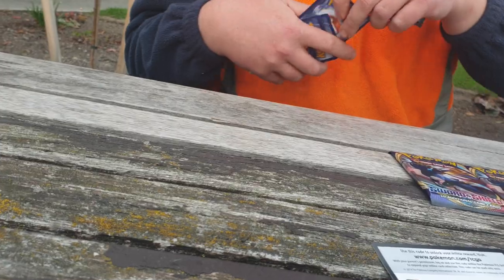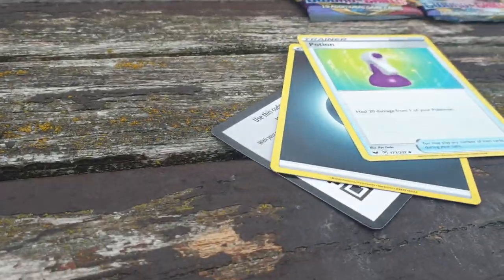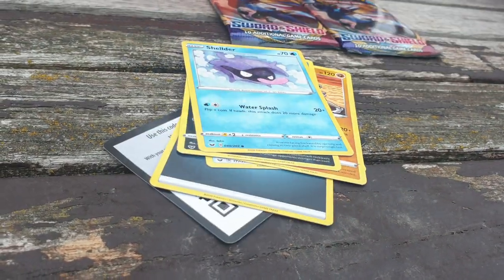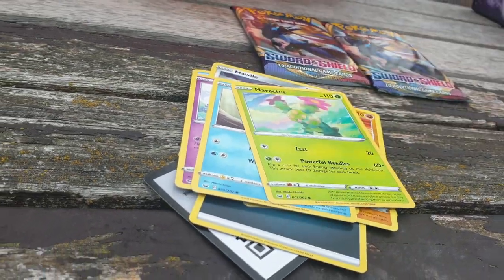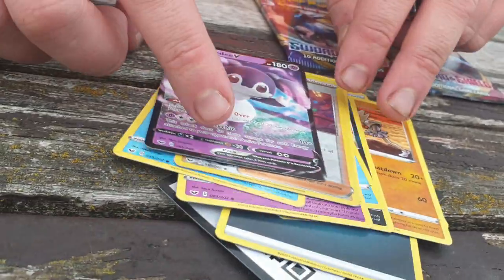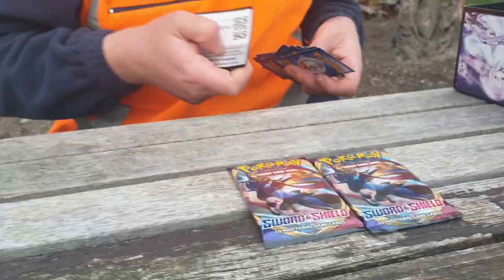We have the Energy, the Potion, the Hitmonchan, the Galarian Linoone, the Shellder, the Morpeko, Galarian Ponyta, Sobble, Maractus, Reverse Beedrill, and Indeedee. First Ultra Rare, finally, for Mr. Hayward!